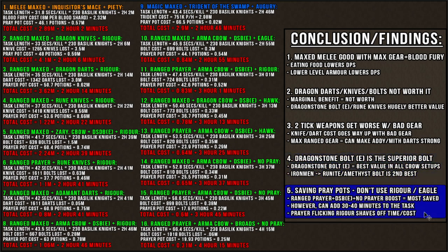And the fifth point, mostly for ironmen but to save prayer potions: don't use Rigour or Eagle Eye armor setups. As you can see by the 15th setup, a ranged prayer crossbow setup using the highest level bolt you can and not using any ranged accuracy prayer boost will cost you the least amount of prayer potions. But by doing this, expect your task time to be about 30 minutes to an hour longer. And if you're also up for prayer flicking, you can do it with Rigour — it does shave off a lot of time and cost from your slayer task.